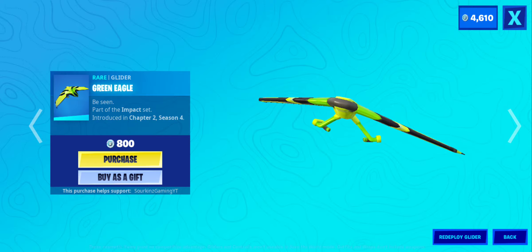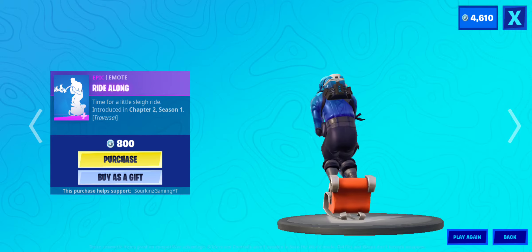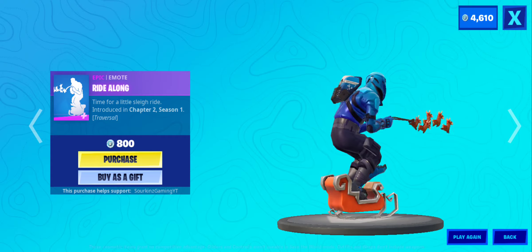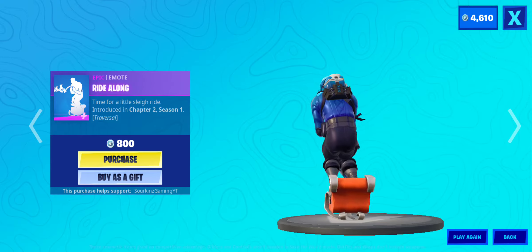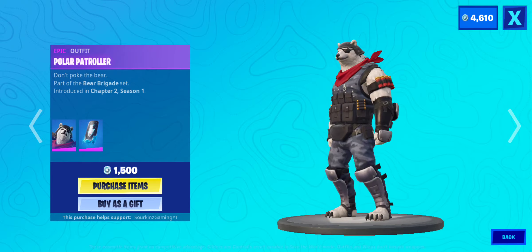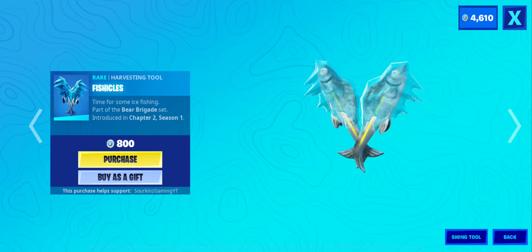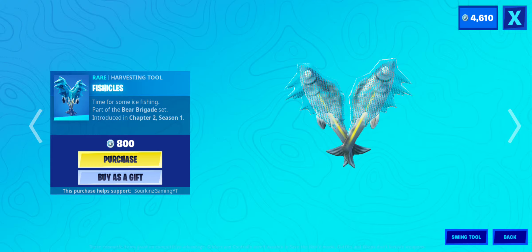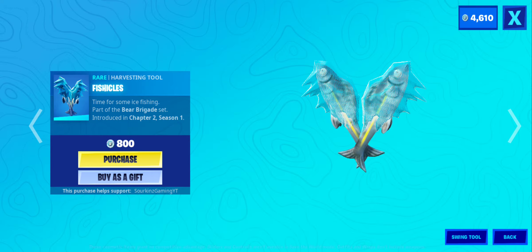Green Eagle, then we have Ride Along. I'll review the new skin that comes with this back bling here. Then we have Polar Patroller and Ice Fisher. I don't know why Ice on mobile looks like strings for sickles.